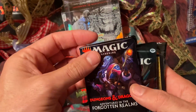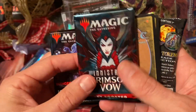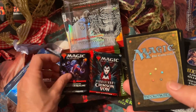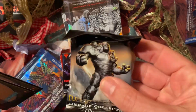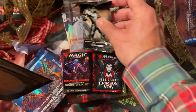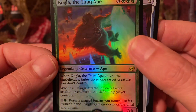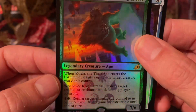We have a pack of Forgotten Realms, which is actually a set I really like and enjoyed. Crimson Vow — not that popular, but I actually liked it. Sometimes I like things that aren't popular. And there's two loose cards here. There's a Relic Token Lineage Collection — I have no idea what the heck that is. Two cards here — a Kogla the Titan Ape is a promo card. Creature Ape. Pretty cool.